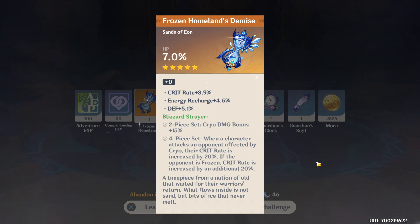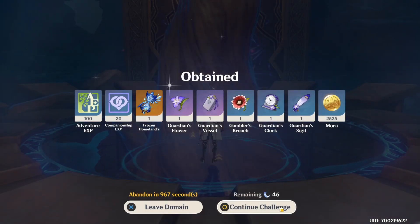So, we've talked about all 5 layers of RNG surrounding artifact farming. Does that 9 runs per day still sound alright? Maybe yes, probably not. As such, what would be some solutions to this?